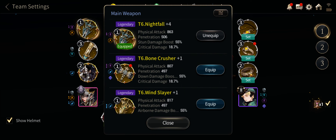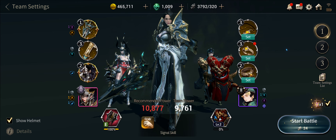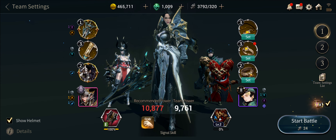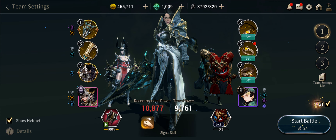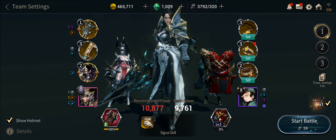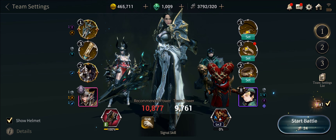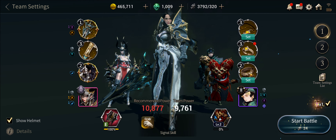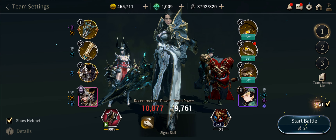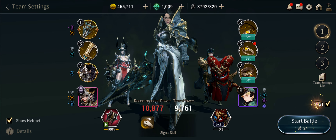I had some questions about using a Demirune Axe — you probably could use it, but the windows to get the stun activated after the Scorpion King is shocked are very small, and I have a feeling the Demirune might be a little too slow. I could be wrong — my Demirune isn't leveled up enough to really test it — but you're certainly welcome to try it.